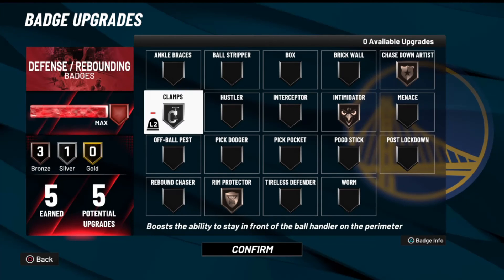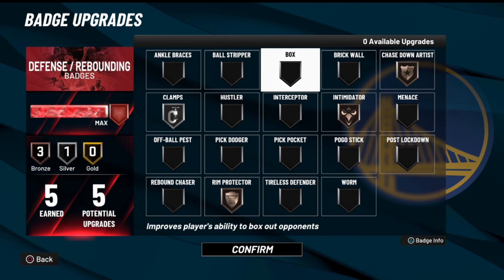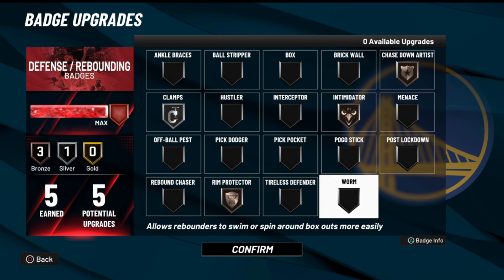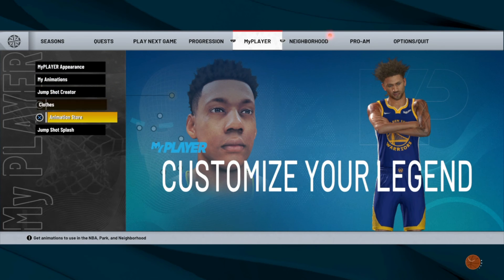For defensive badges, this is how I play in twos: Clamps on silver — I don't think you need it higher, I don't think it's that valuable at higher levels. Intimidator on bronze. The two badges I need most in twos are Rim Protector, which helps when you have to switch onto bigs, and Chase Down Artist. Chase Down Artist on bronze is already nuts, and if you have the right vertical it boosts even more. Put Chase Down on — the higher the better.